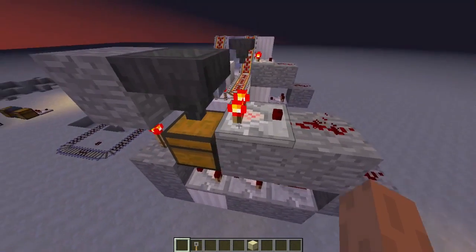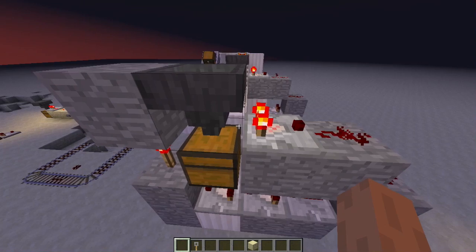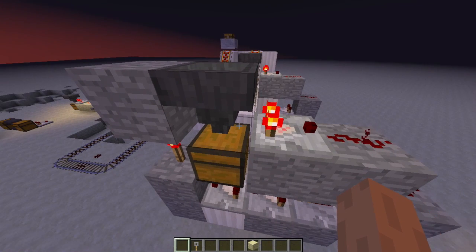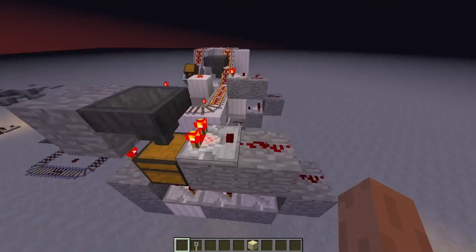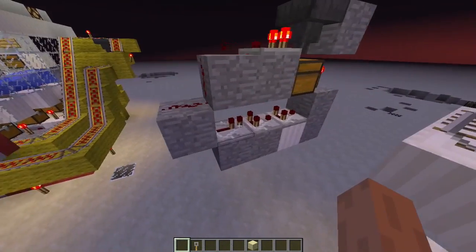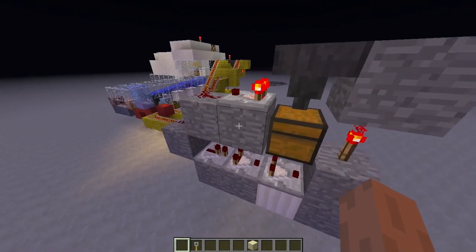So what this meant — especially with the comparator, which now sends out one signal strength if anything is in there — before it didn't do that. It only sent a signal when there were 22 items in there. So that has pretty much screwed up all of the designs for item sorters that have been popping up.